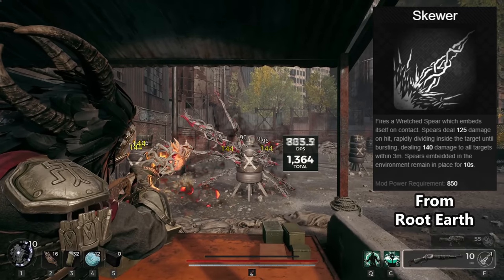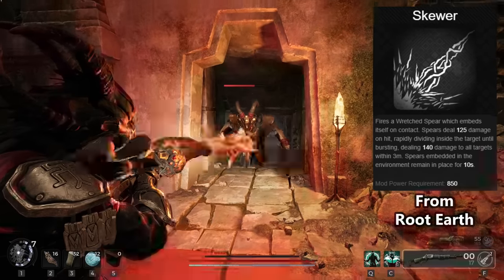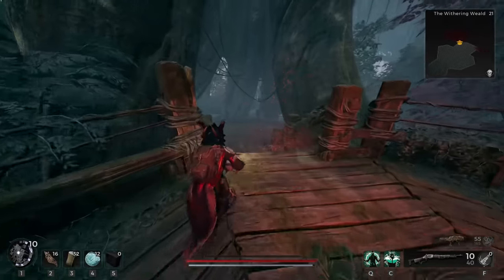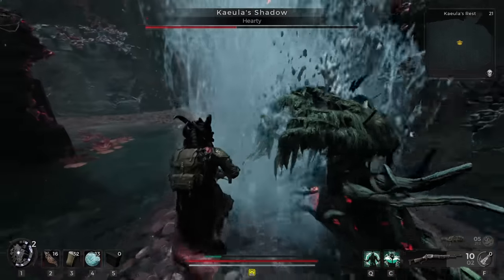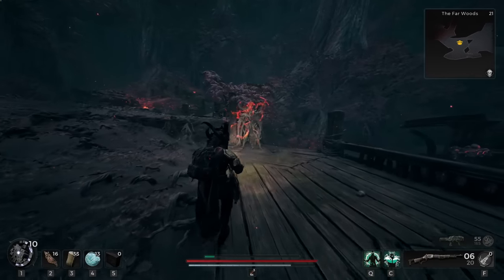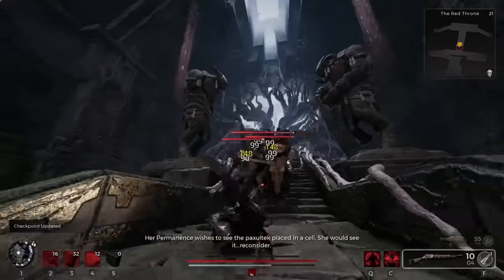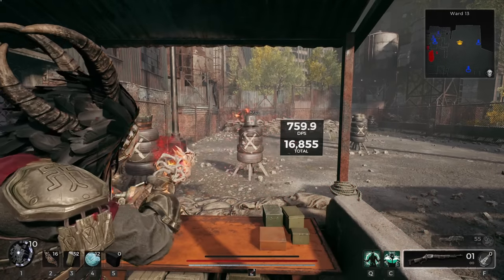Skewer fires a wretched spear which embeds itself on contact. Spears deal 125 damage on hit, rapidly dividing inside the target until bursting, dealing 140 damage to all targets within 3 meters. Spears embedded in the environment remain in place for 10 seconds. You can find this one on Root Earth, which is the last world you'll complete. If you ever have a time where your mod requirement is over a thousand and it's just really hard to recharge — remember this video. So many of these mods are fast to recharge because they frankly aren't that strong. Skewer doesn't seem particularly good even in easy modes. It deals some decent damage and looks pretty mean while doing so, but something feels off about it. Why use this mod when others obliterate the game no matter what? Definitely some balance issues — it's not hard to use but there's really no reason to use it. You get two uses at any given time and the advantage is it can be placed as a trap — put it on the ground and wait for the prey to come. I say bury it in the backyard. Skewer feels like the baby version of a really good mod that just refuses to grow up.